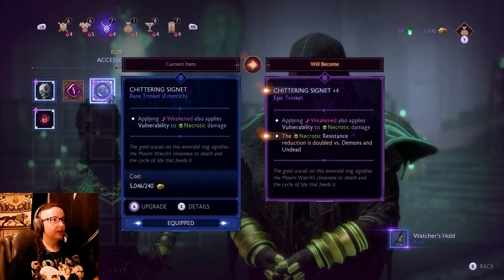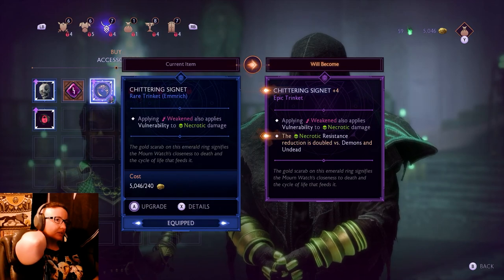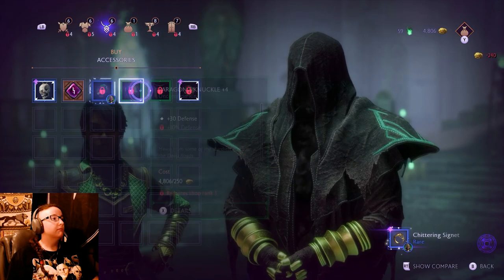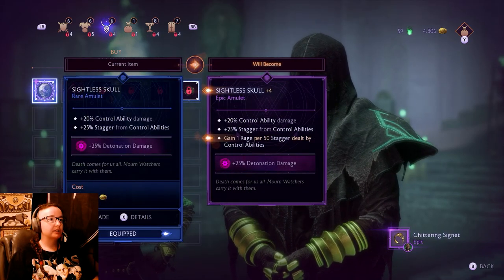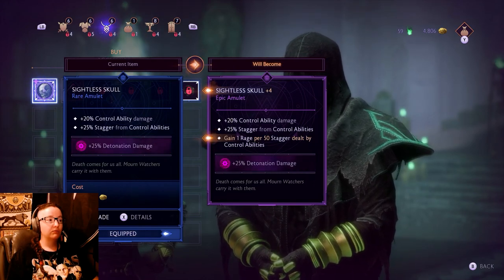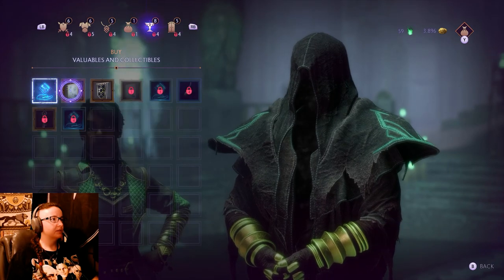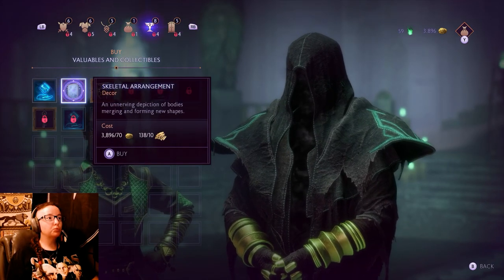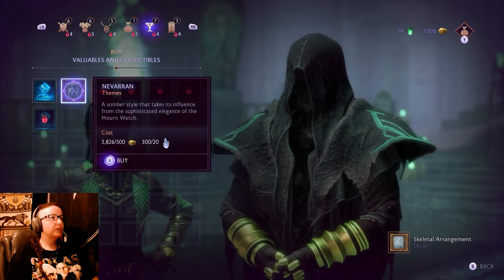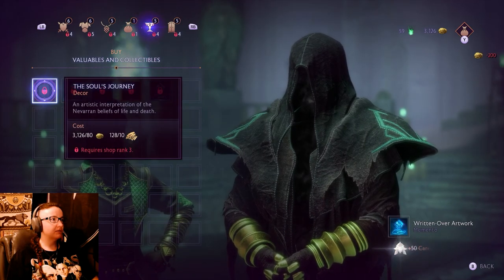It's the one I like. The necrotic resistance reduction is doubled - sure, that only helps me. I have a bunch of money right now. Skeletal arrangement and another depiction of bodies merging and forming new shapes - oh yes, I'm so excited, I will also buy this!